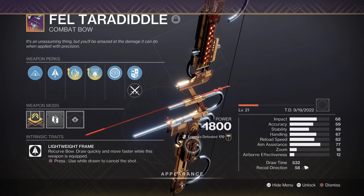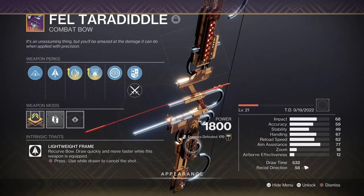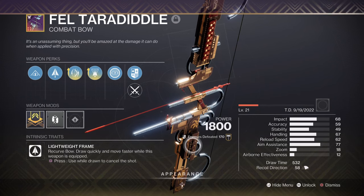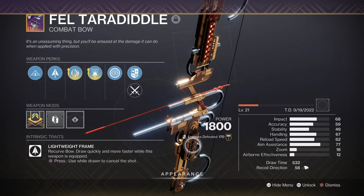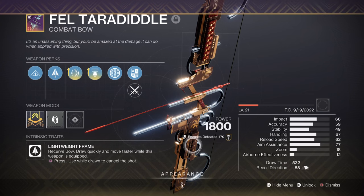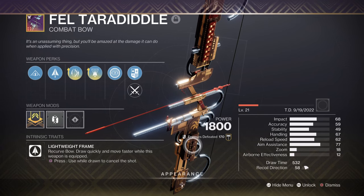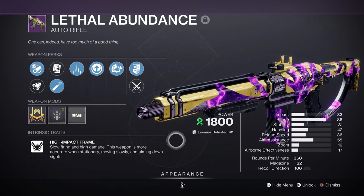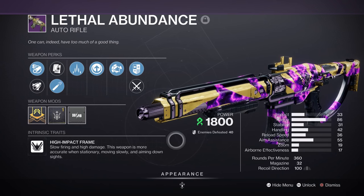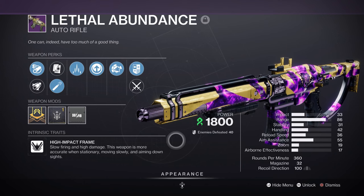For weapons, I have two primaries to pay attention to. The first is the Feral Taradili, built with Archer's Tempo and Explosive Head. It's a craftable bow that covers cool perks needed for most bows in end game. It's being used for the Anti-Unstoppable option in GMs, but also because of its Origin Trait that provides a 10% weakened debuff against targets hit by it. Additionally, having the Lethal Abundance AR with Slice is a good option for Anti-Overload Champions, but also for the 40% target outgoing damage reduction. Both weapons play well within our Arc Souls territory, keeping a consistent source of empowerment for you and your team.